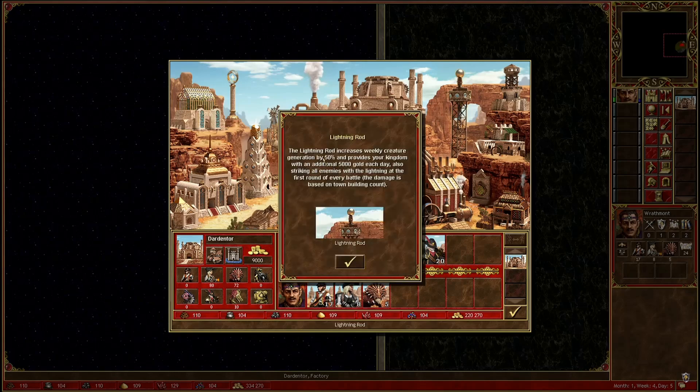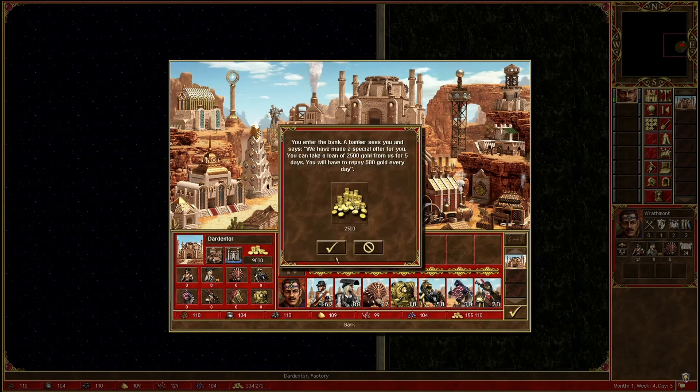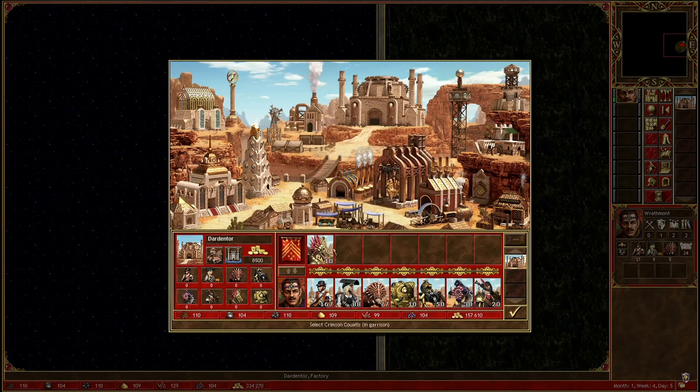Now let's take a closer look at the intricate machinery that powers the Factory town, from unique structures to the formidable units. At the heart of this we have several distinct structures that set this faction apart. First on the list is the Bank — a special structure that allows commanders to secure a 2,500 gold loan, however at the cost of decreasing your gold income from that town by 500 for the next 5 days.